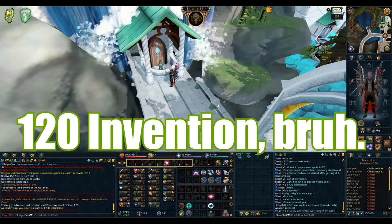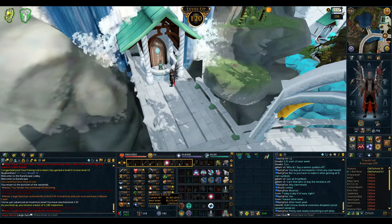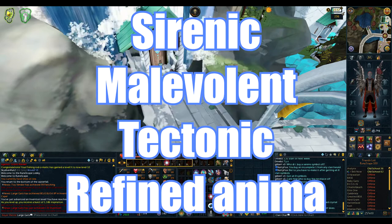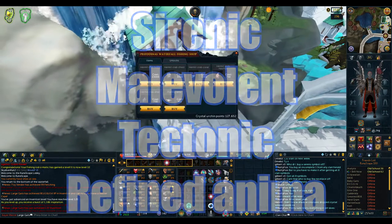We got yet another update to the Invention skill. As of today, you'll be able to augment the tier 90 sirenic, malevolent, and tectonic armors, as well as the refined anima core body and legs of each new God Wars 2 faction.